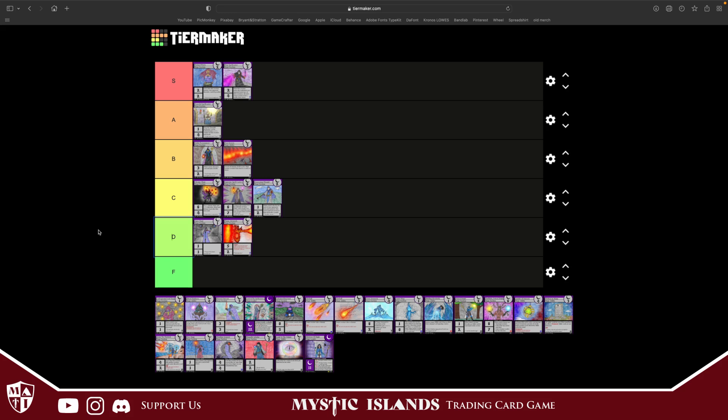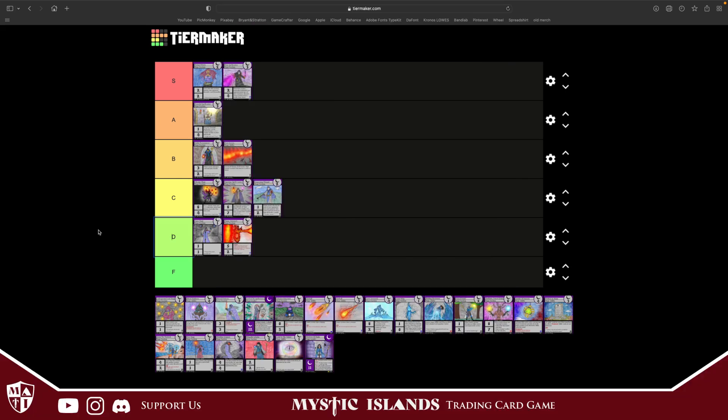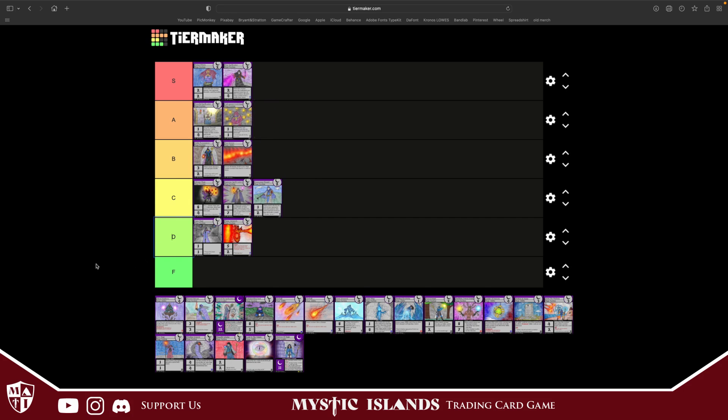Underground Soul Mage costs one, one attack, one defense. When casted, your opponent puts the top card of their deck in the graveyard — it mills your opponent's deck. It doesn't sound like the greatest effect, but I love this card because it gets rid of your opponent's bloodthirsties, their removal, the key cards they want. You just play a one-one, get that effect for one crystal, and get a body. I love it — we're going to throw it in A tier.